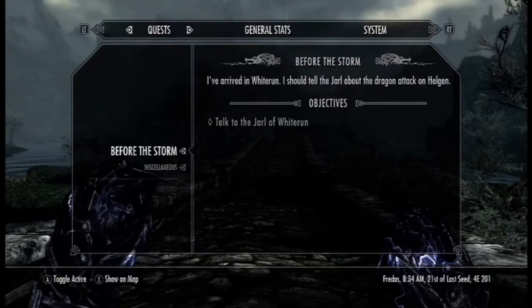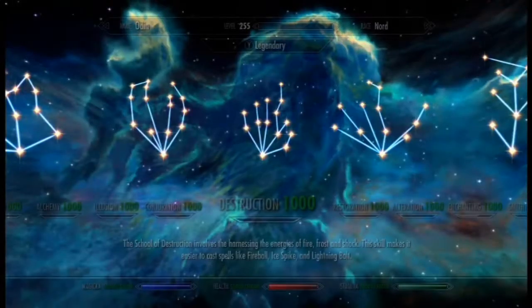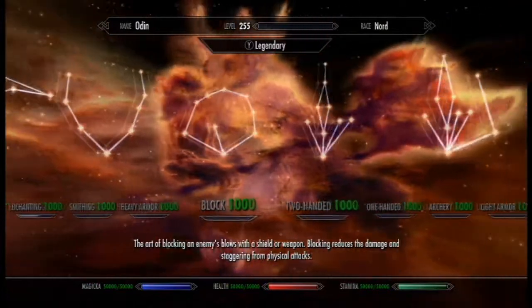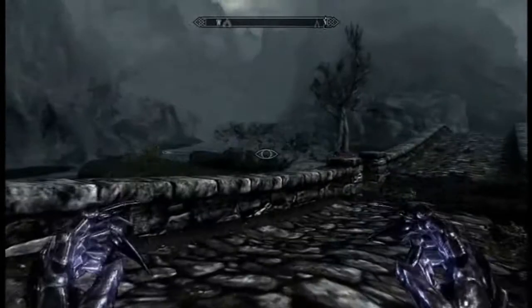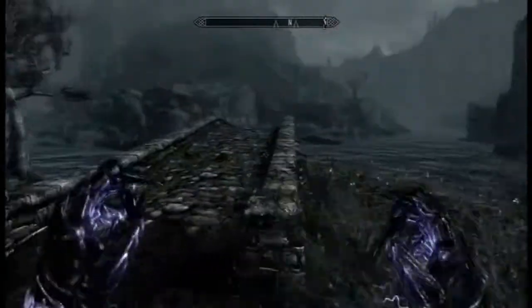I'm going to show off the skills. As you can see, you're level 255 and you have a thousand on everything - from block to archery to light armor to sneak. You have a thousand on everything. You are awesome in this game - like you can probably walk in front of someone and they won't notice you.